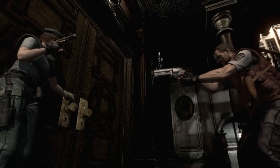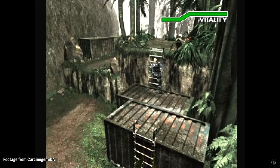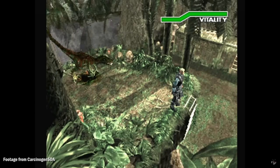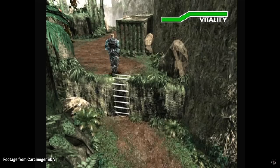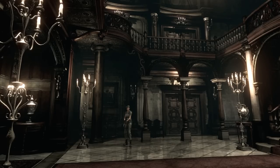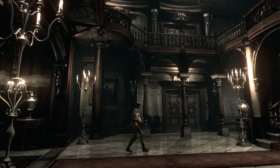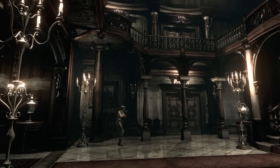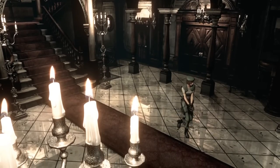I want to talk about how good this first room is. In the early 3D era, there was a style of controlling your character called tank controls. Tank controls functioned by making the up button always direct your character forward — you aren't supposed to press the direction you want the character to go, you steer them by putting yourself in their position. This is a control scheme that has been abandoned in the generations that followed, but I'm going to tell you what is great about it.